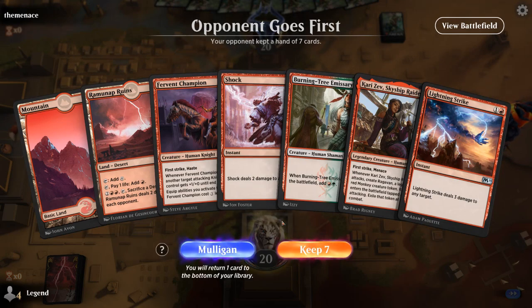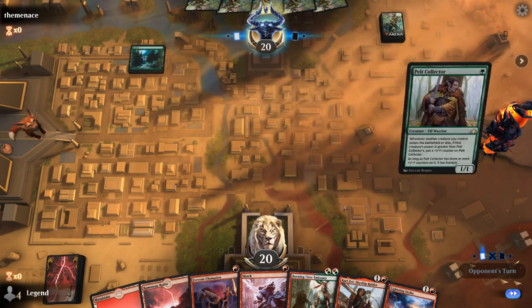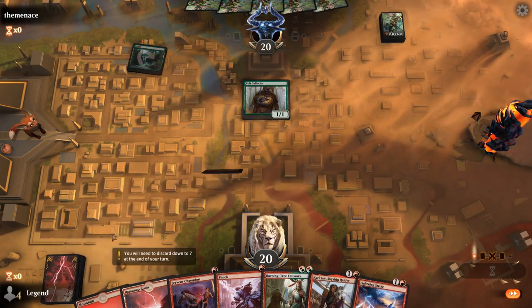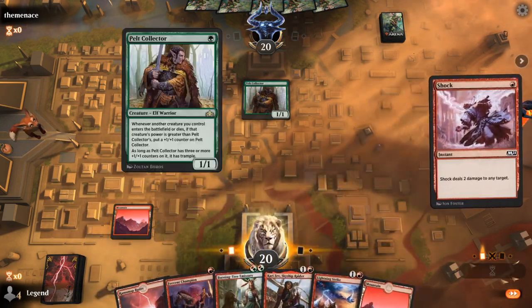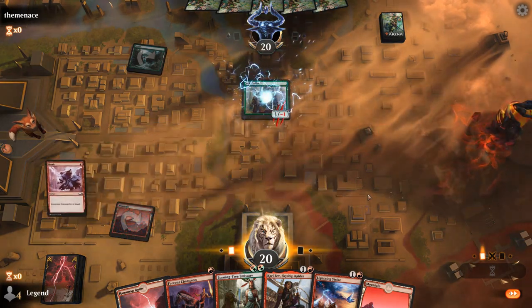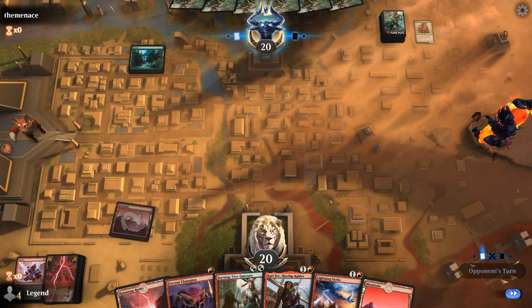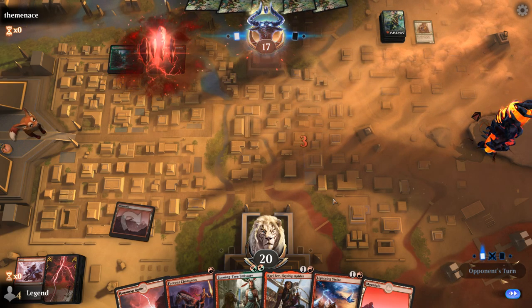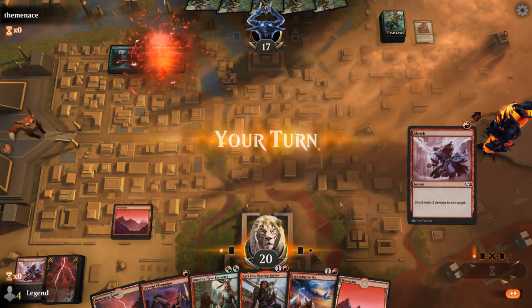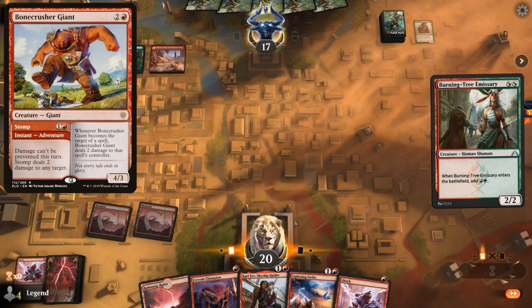We're on the draw with a fine opening hand. Turn one, maybe Fervent Champion — nevermind. Gonna shock the Pelt Collector before it gets out of hand. And then next turn we can go Burning Tree plus maybe Kari Zev. Fervent on Gruul. Could see a Stomp on the Burning Tree, most likely.